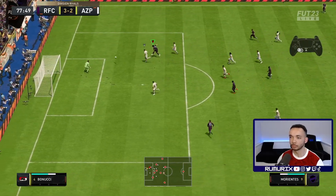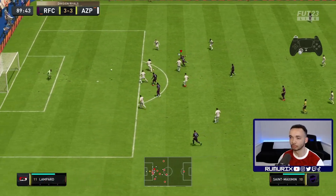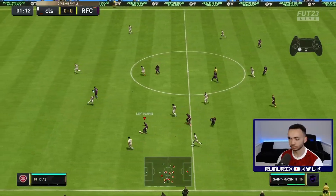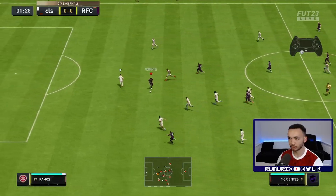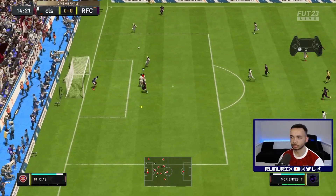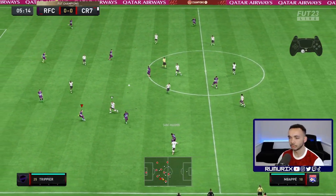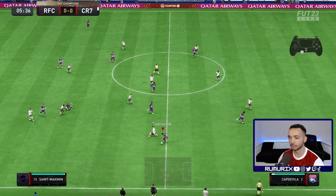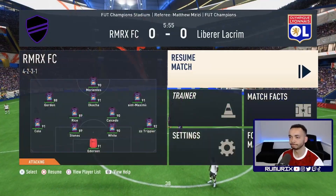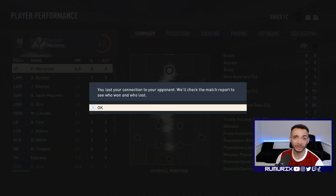Lovely ball through — saved it at the near post. Some massive save there. Unlucky with the cross. Great jump — oh, trip, what a jump! Just offside there. Disconnected — and he's gone. Why wasn't he even playing that well?